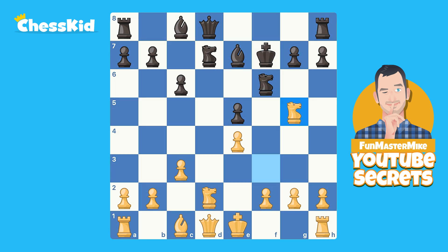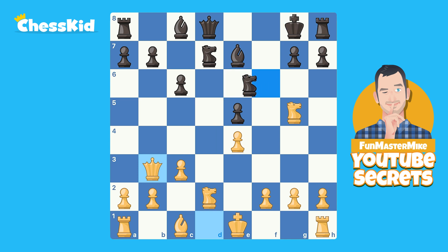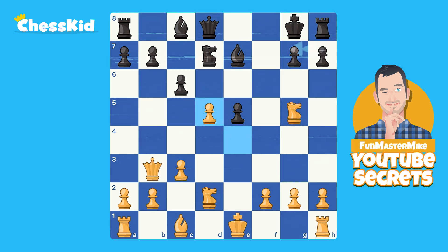Amazingly, Black can hold the balance — maybe even be slightly better — by going to G8, which seems totally crazy. After Queen check, it looks like when the King moves, we're just going to deliver mate on F7, the old Queen-and-helper mate on the weak spot. But somehow Black survives with Knight to D5, really the only other legal move. If you take the Knight, Black can play the in-between move Knight C5, recapture the pawn with the pawn, get the snowplow. Honestly, if my opponent finds that, my opponent is just a huge genius.